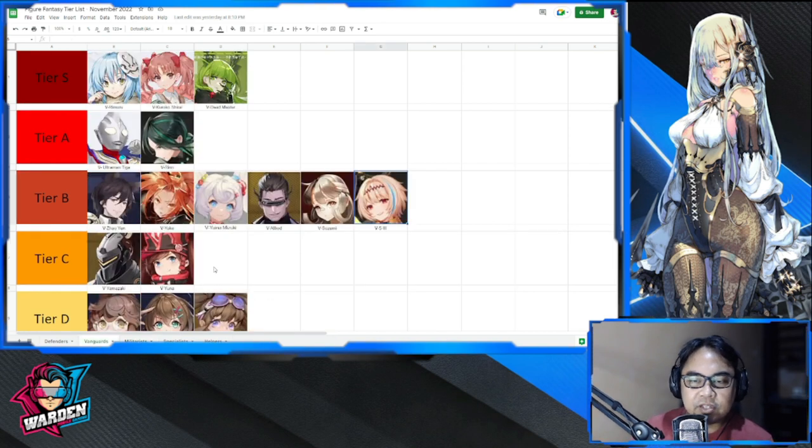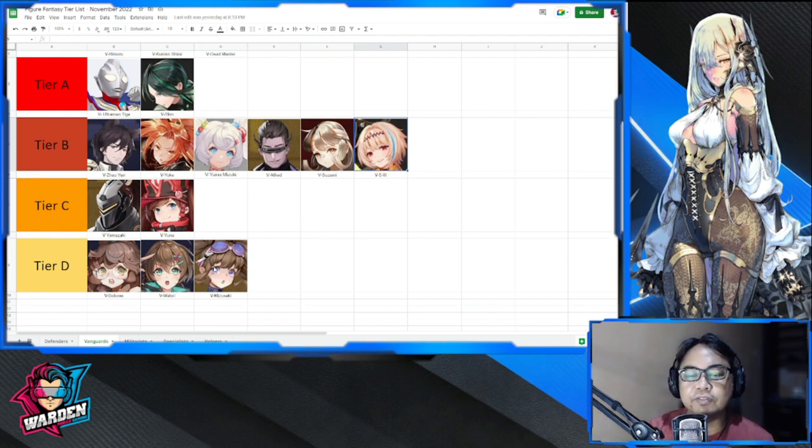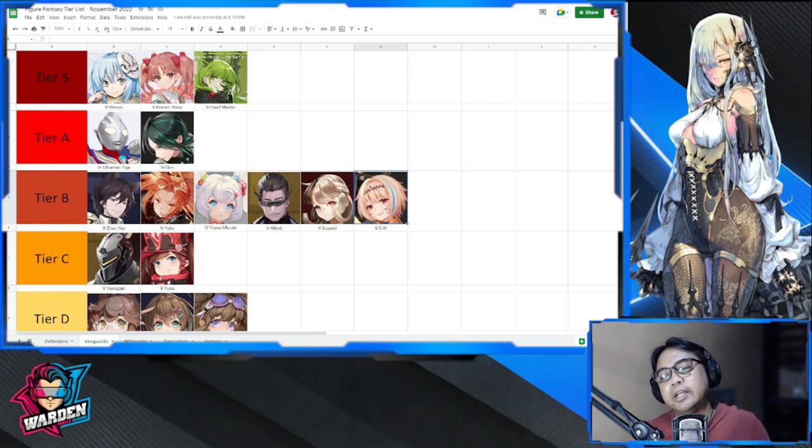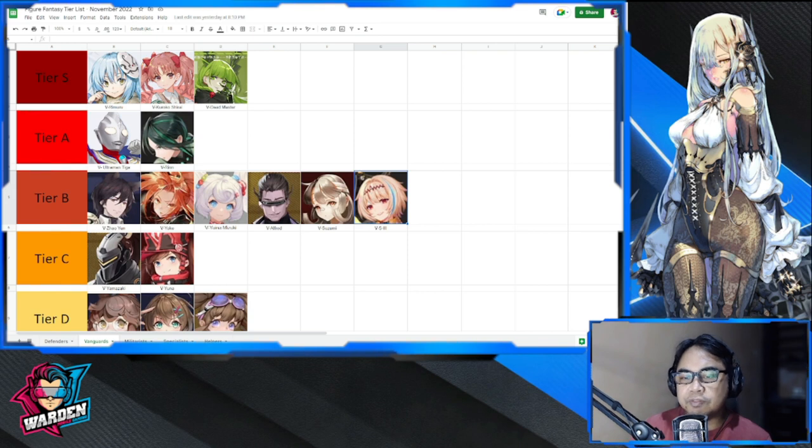For vanguards we have somebody new — we'll discuss it later. Tier D has Dolores, Midori, Mizuzaki, Yuna, and Yamazaki. I'm not sure if Yamazaki and Yuna could still go up to tier B. Tier B has S8 appearing for the first time this week — her kit is very niche with Charm. To put her in tier A would require a lot more testing, and I only have one copy of her. For now she's in tier B alongside Suzumi and Alfred.